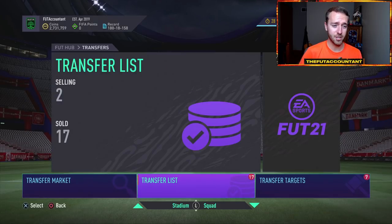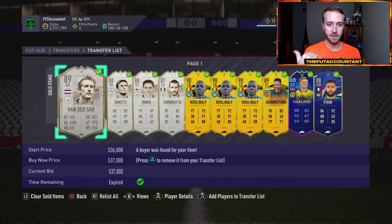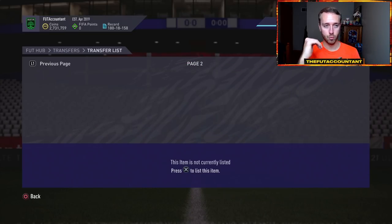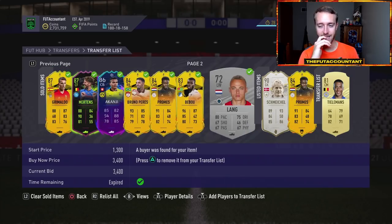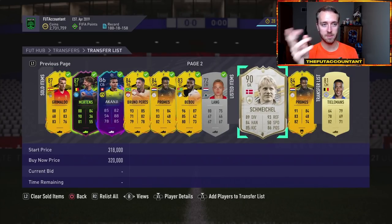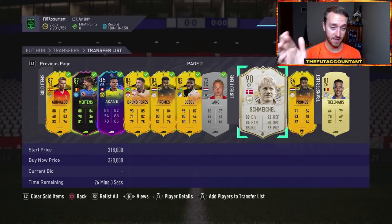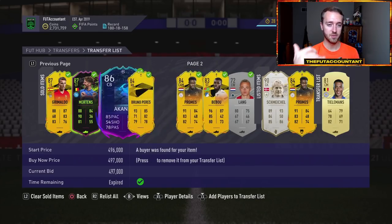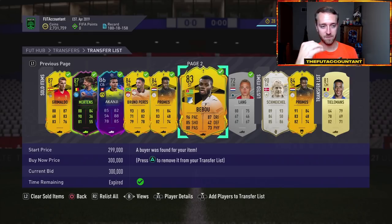For my personal self, I might try to flip some of the new cards that come in the first hour. I'm definitely going to be looking out for Road to the Final items and watching icons, because once all of this sells I'm going to be sitting over 3 million coins. We've been on a coin-making tear the past couple of weeks. My goal is 10 million coins by Team of the Season, which is not that far away — and with more coins compounding, that keeps growing.